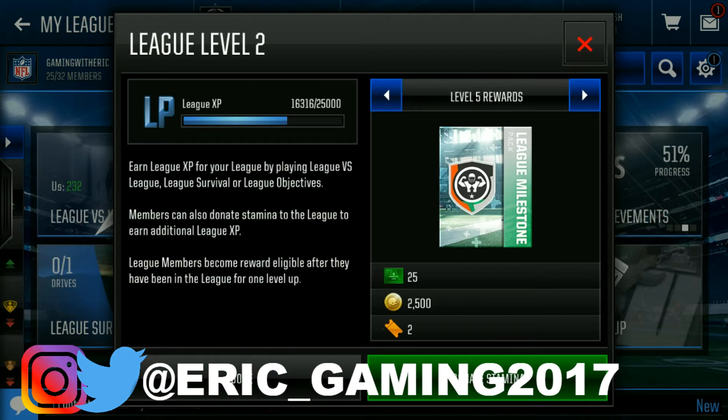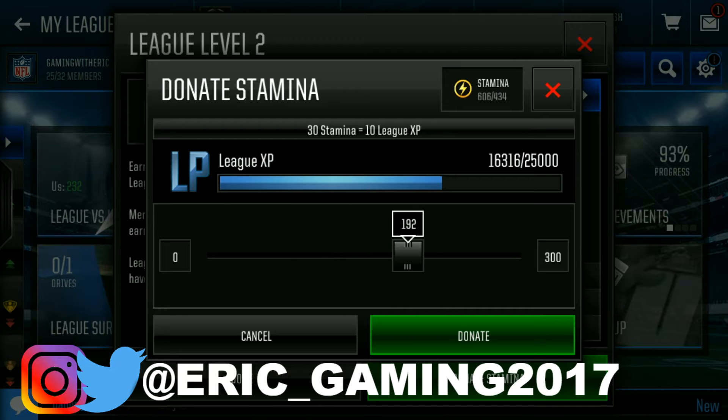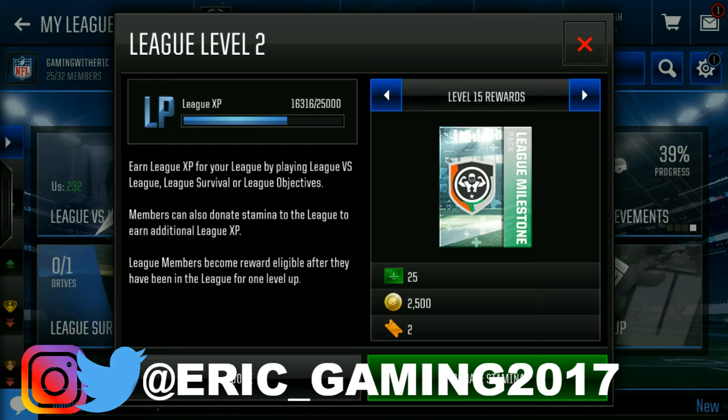League level is also crucial because you get free rewards. You can donate stamina here — I was confused at first about where to donate, but it's right here. You just click and select how much you want to donate. 30 stamina equals 10,000 league XP, so if you donate 300 stamina that's a good chunk of XP. We're still on level five, so I guess nobody has much stamina to donate.